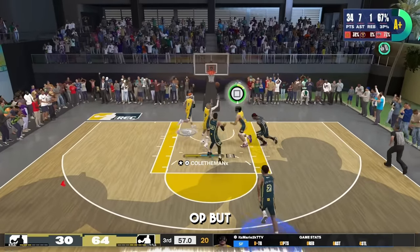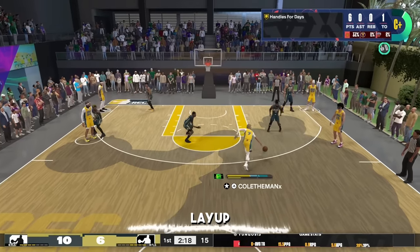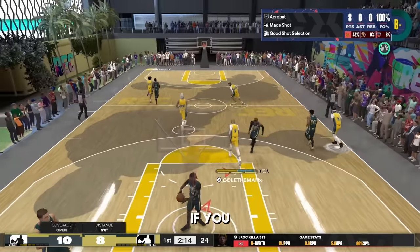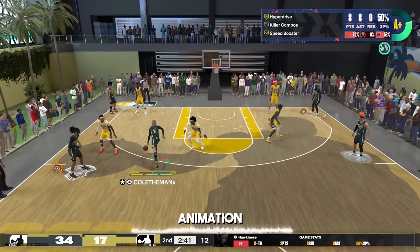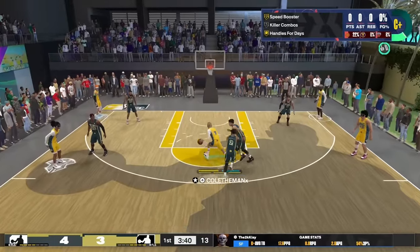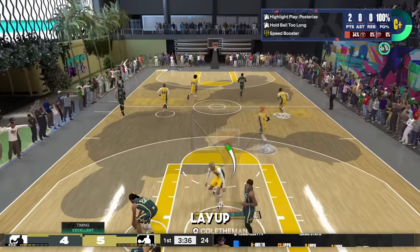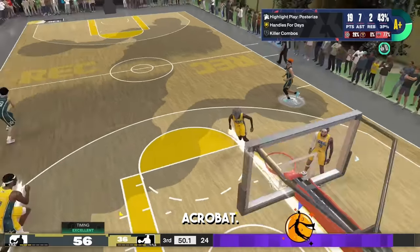The dunk animations are so OP, but do not sleep on the 76 layup. I get insane layup animations, and if you tap square in the middle of your layup you're going to get a really nice jelly animation because of silver acrobat. Sometimes you're going to run out of stamina and not get the dunk meter, so that 76 driving layup is going to be a backup and you'll be able to score with ease with silver acrobat.